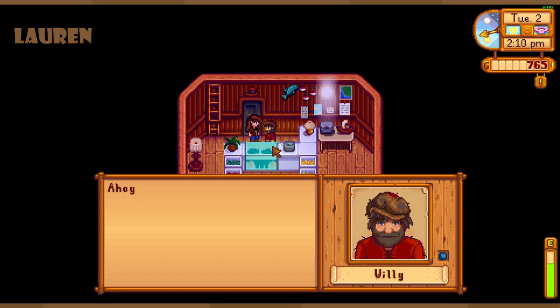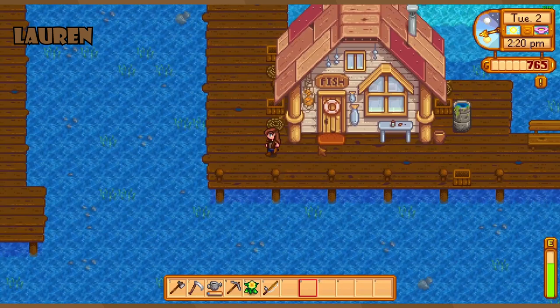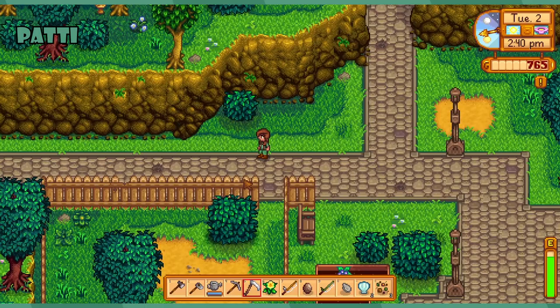We have to trigger the community center. I went and talked to Lewis but I can't remember what the step is. I think once you meet everyone he's like, wow you're really making yourself part of the community. That makes sense — after you welcome yourself to the town properly. I'm putting the community center chest in the little area behind the sell box.